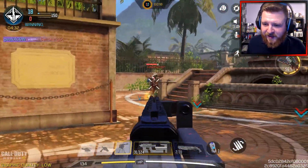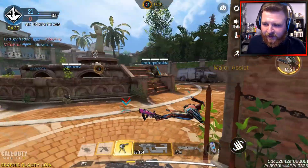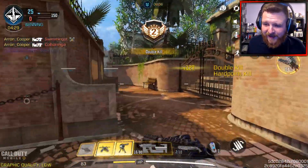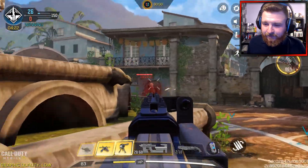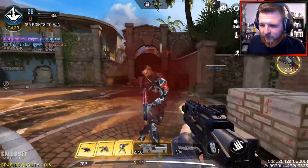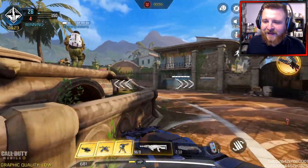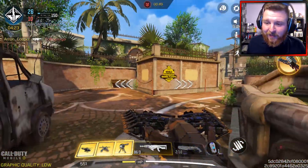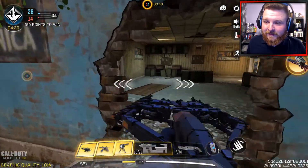A fun fact about Black Ops 2: Black Ops 2 came out in 2012 — 10 years ago. At the time it was one of the first Call of Duty games to ever go into the future. Its storyline was set in 2025, which is literally 3 years from now. Does that technically mean in 3 years Black Ops 2 will be classed as a modern day shooter? Think about it — it's crazy.